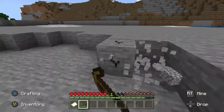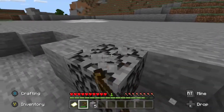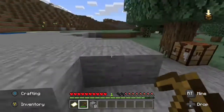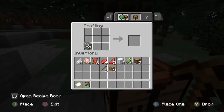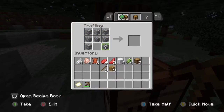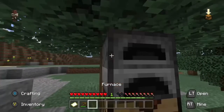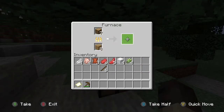He begins mining at the cobblestone and obtains some, then turns back to his crafting bench to turn it all into a furnace. He has crafted a furnace and uses some of the items gathered on his travels — like oak planks — to burn the oak logs into charcoal.